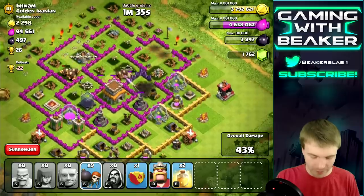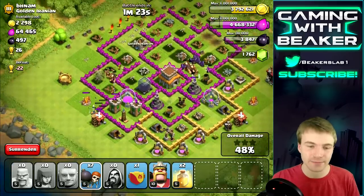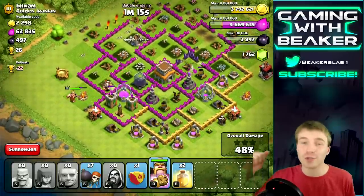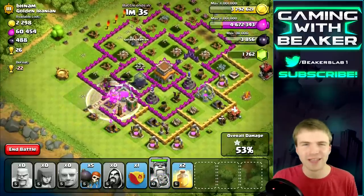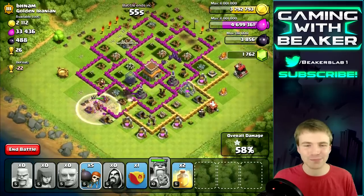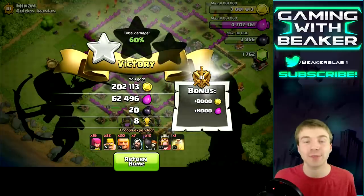We got most of the gold and now we're moving down to get a little elixir and dark elixir. I'll put my Barb King in here to get a little more. Now that I'm a new Town Hall 9, elixir is gonna be one of the most important resources for a couple months — I'll need lots of it. I can also use elixir on walls once I get them to level 8 then start on level 9. Scored about 200k gold and a little elixir — not bad.